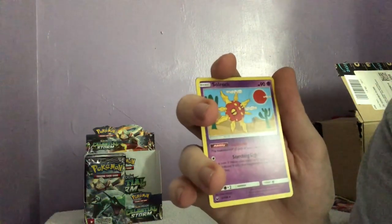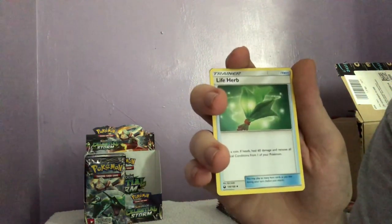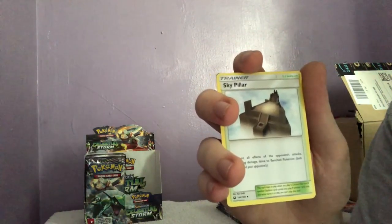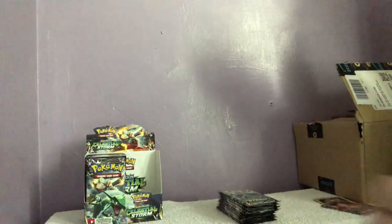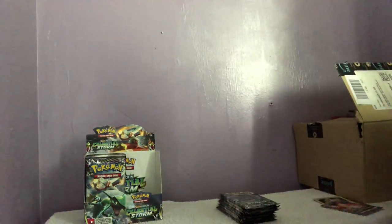We have a Shuckle, a Life Herb, a Sky Pillar, and a white code card — proving that the only way to get good cards is with a white code at the back. They really should take that system out because everyone now knows: if it's green, throw the cards away.